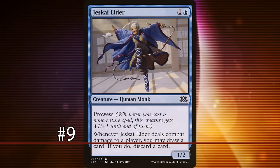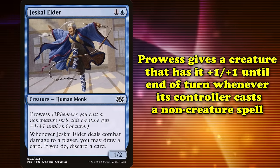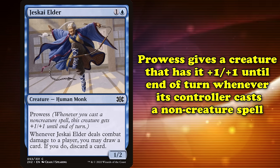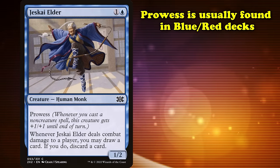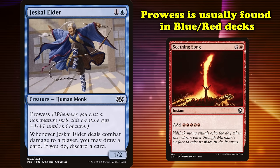Coming in at number 9, we have Prowess. First appearing in Khans of Tarkir, Prowess is a keyword which gives a creature plus one power and toughness until end of turn whenever its controller casts a non-creature spell. While the ability is simple, the ease of triggering it is quite potent. Prowess primarily appears in blue and red, a color combination well-known for casting multiple non-creature spells in a single turn.